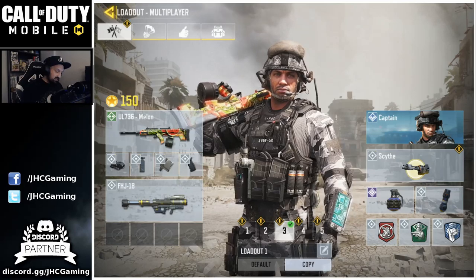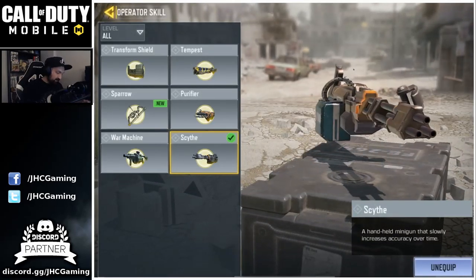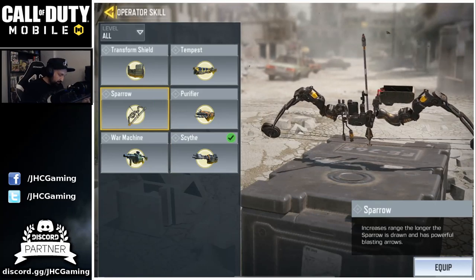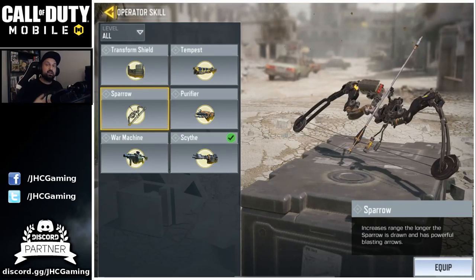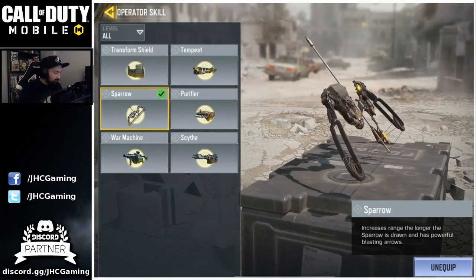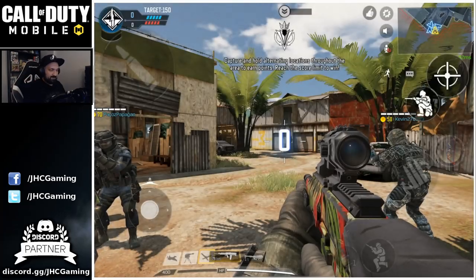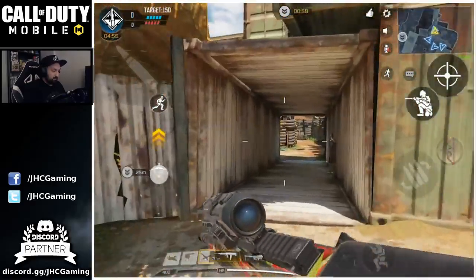When you go back to your loadout, you'll see the exclamation mark — that means you have something new, and it is the Sparrow, right here. Brand new operator skill. It says it has powerful blasting arrows and the longer you hold it, the greater its range. Let's equip it and go play some hardpoint. We got Firing Range — I never play hardpoint on this map, but it looks super cool.